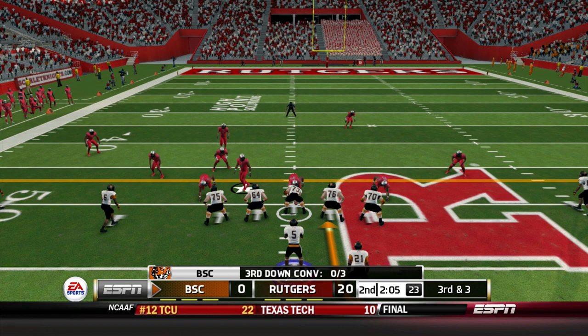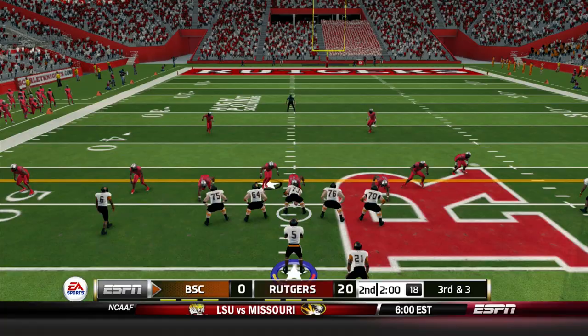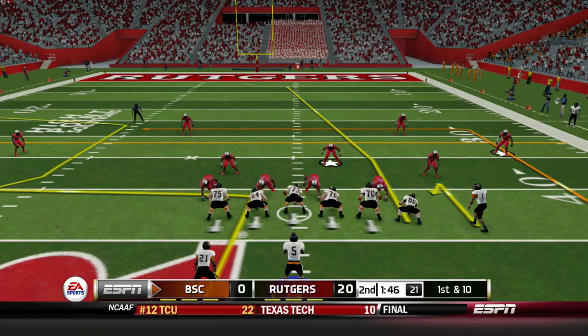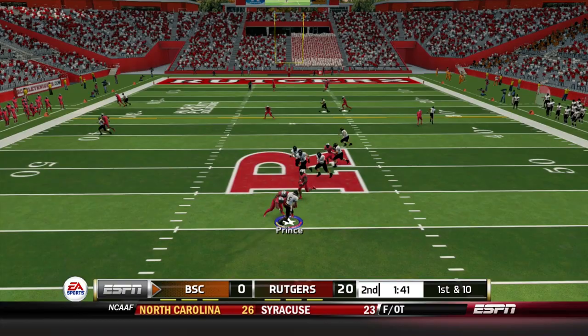Third down and three — they come out shotgun set again, two by two. Prince sets up screen for Banks, and Banks picks up a first down. Buffalo State converts. Bengals have a fresh set of downs. Tayshaun Prince, three to the right side, drops back, pressure comes — tries to get away and cannot. Time runs out and he is dropped for a loss of 17. Couldn't get outside the pocket, faced with second down and very long.